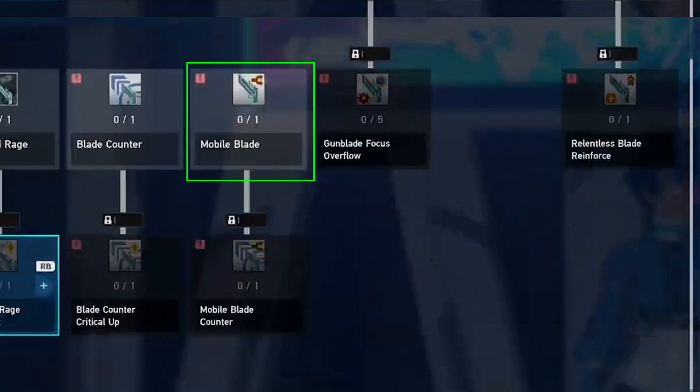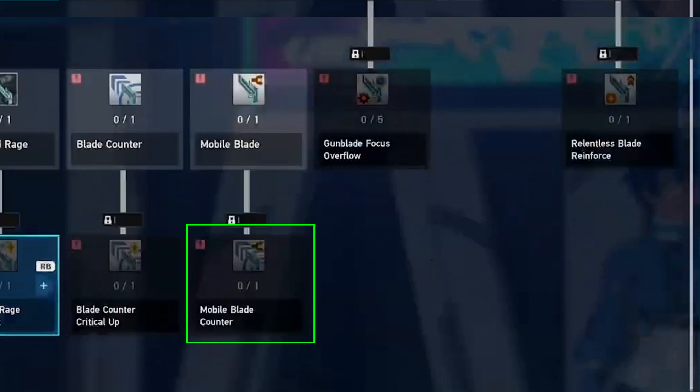Mobile Blade is probably something that lets you switch between the gun and blade form. Mobile Blade Counter might switch your state whenever you successfully counter — so if you're using blade form you'll switch to gun, or if you're using gun form you'll switch to blade form and vice versa.